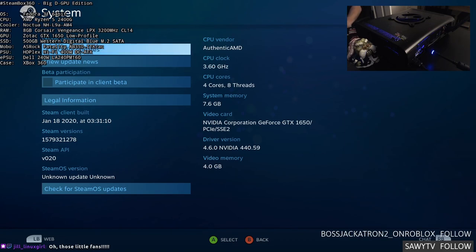The SSD is the same one I already had — a 500 gig Western Digital Blue M.2 SATA SSD, not NVMe. So keep that in mind if things start to take a little too long — we're dealing with SATA speeds here. The motherboard is the ASRock Fatality AB350 ITX/AC, because I know that it works.